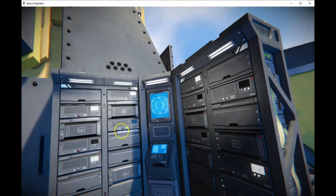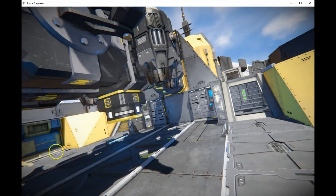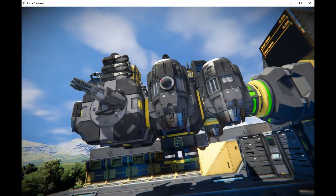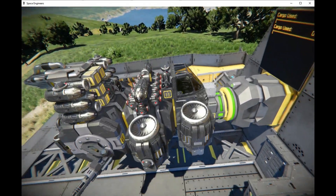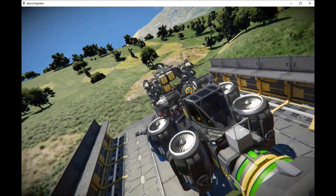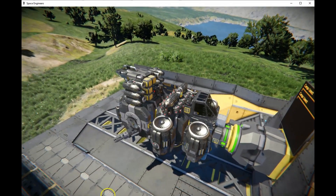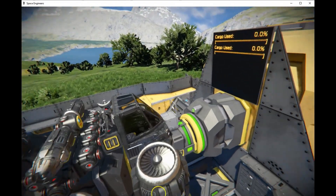The second programmable block has Izzy's Inventory Manager, which doesn't display a label so it's hard to identify, but that's what it is. We need it to move ore from the ship — my 'Dronador,' named because it looks like a matador or bull with horn-like shapes on the left and right. It has a lot of power, can haul a lot, has two containers on a small grid, and fits nicely in the back of this truck.